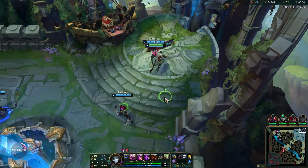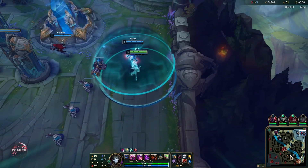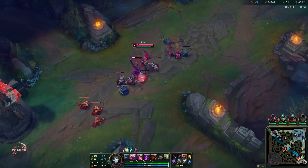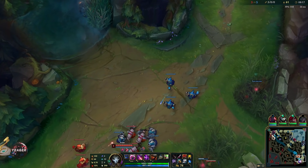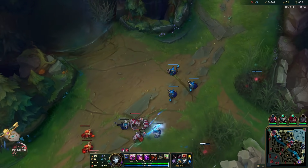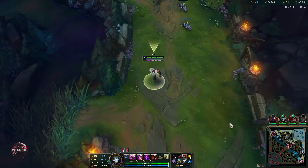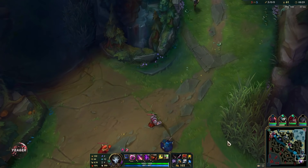A lot of people like to get boots first, but I want at least the component first so I still have some damage, and then we can rush or upgrade the boots that give you extra movement speed. This is very important because Jhin is immobile — he has zero mobility in his kit — so getting that mobility means you'll be much better at dodging abilities and ganks.